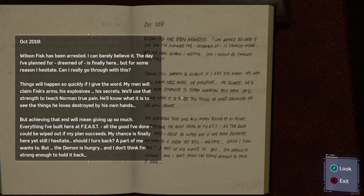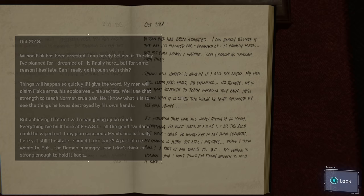Things will happen so quickly if I give the word. My men will claim Fisk's arms, his explosives, his secrets. We'll use that strength to teach Norman true pain. He'll know what it is to see the things he loves destroyed by his own hands. But achieving that end will mean giving up so much — everything I've built here at FEAST, all the good I've done, could be wiped off if my plan succeeds. My chance is finally here, yet still I hesitate. Should I turn back? A part of me wants to, but the demon is hungry, and I don't think I'm strong enough to hold it back.